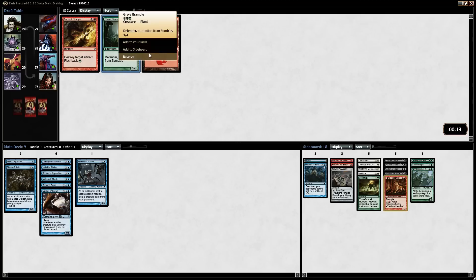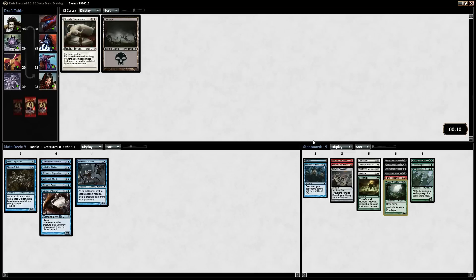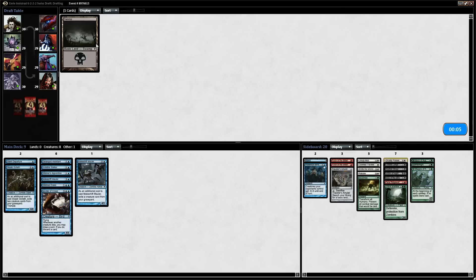If we have to go defensive, we can go defensive with the Grave Bramble. I think we'll get another one of these here — there's a ton of those going around. And we'll take the Swamp into the next pack.